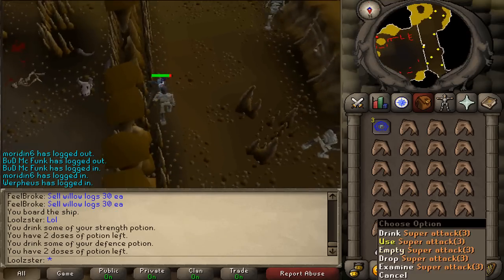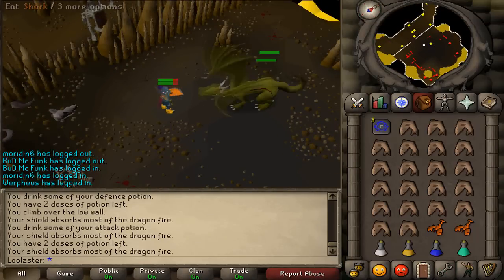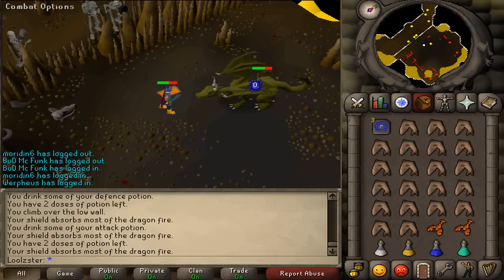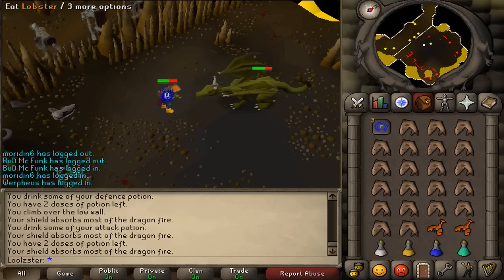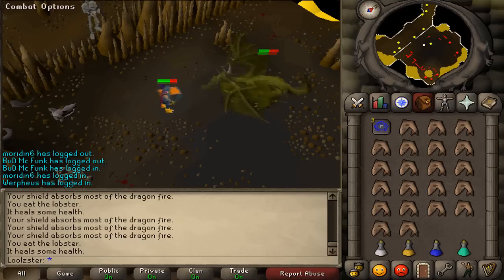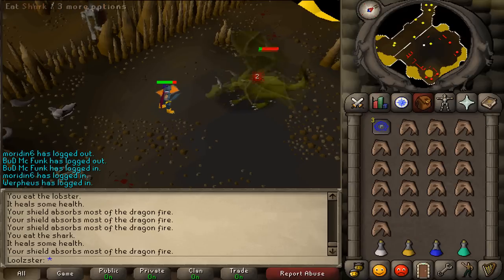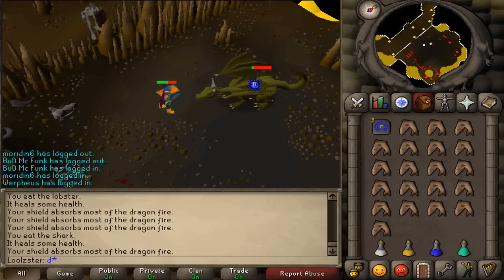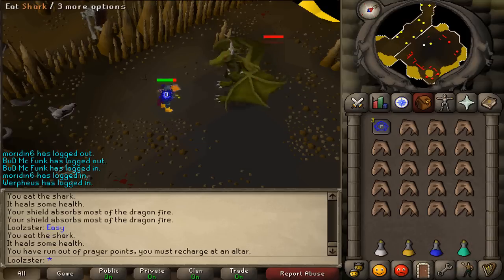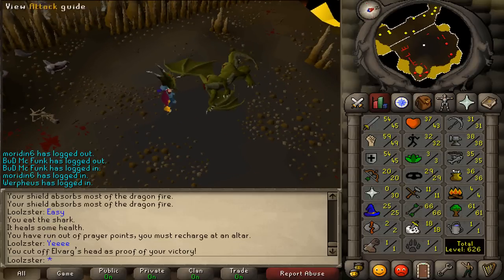Follow the road until you reach Elvarg. Use your potions, then climb over the wall. Elvarg will attack you — attack back and fight. I only had sharks and a few potions. I used all my potions except for the prayer potion, which I didn't need. I used level 25 defense prayer and I think I would have been okay without it too.